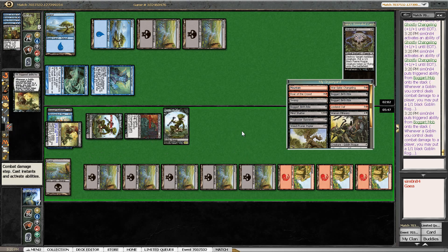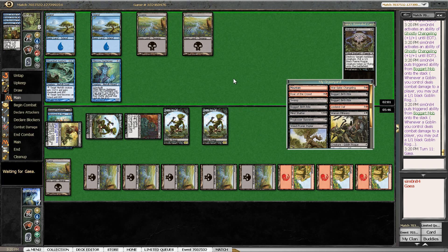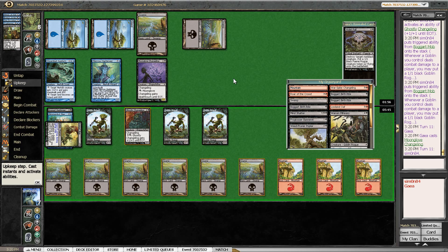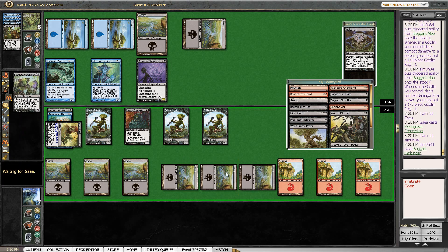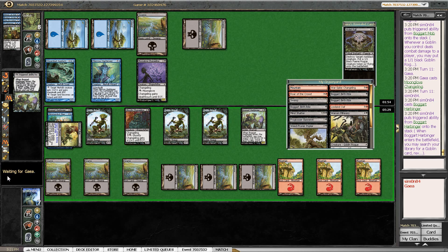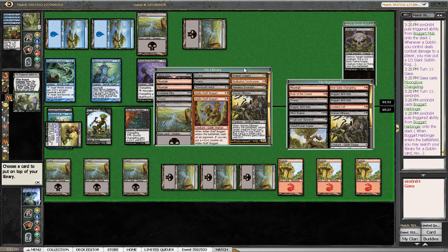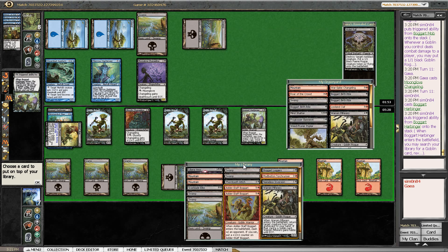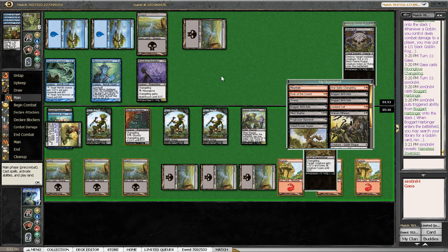Take 7, I get 2 — sure. And now this Ghostly Changeling — yeah, this Moonglove Changeling is something that my opponent needed in play much earlier I think. There's another Boggart Harbinger — that's kind of nice. So Ghostly Changeling would just trade with Moonglove Changeling, so I don't want to play that. I think I'm just getting the Nameless Inversion now. I could get Warren Pilferers and chain Warren Pilferers, but I don't even have the mana to do that. I could get Boggart Loggers to kill the Changeling, but I always want Nameless Inversion. So let's put that on top. And then I'm passing the turn because I don't want to attack into this.